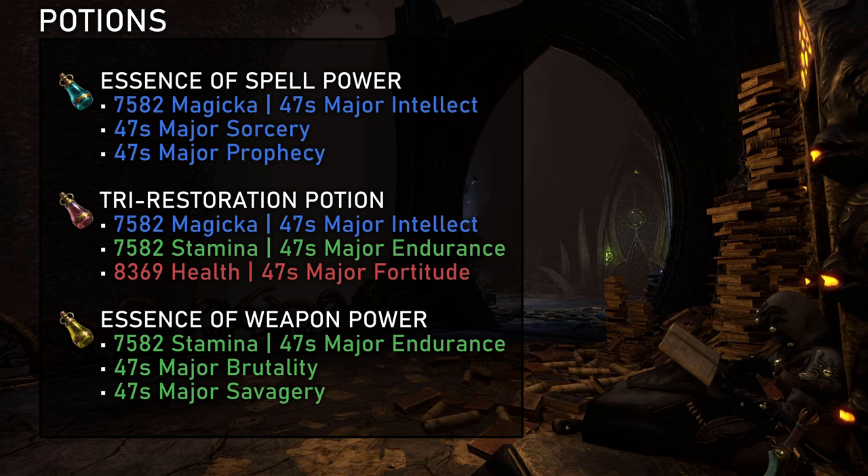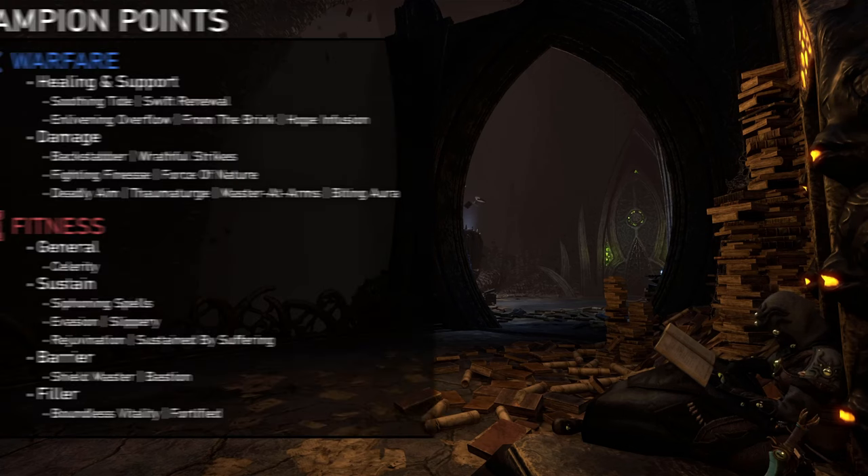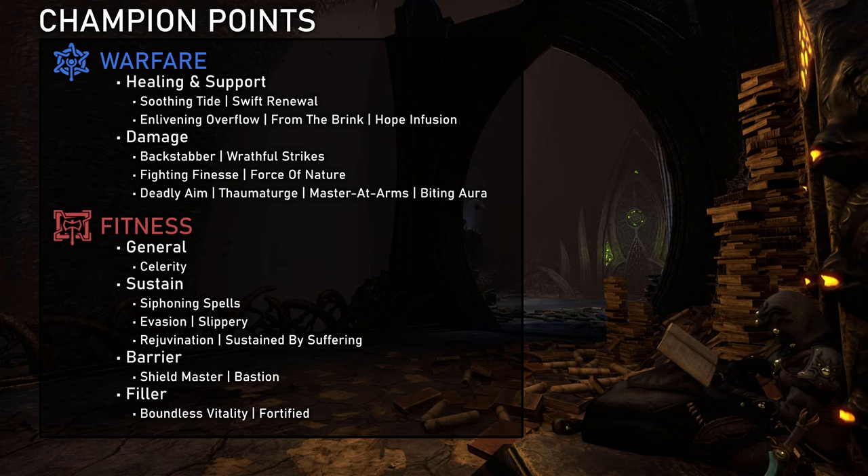The looted Essence of Magicka or Essence of Stamina potions are also totally usable in easier content — don't waste your gold on good potions when just farming sets. Moving on to champion points, the green CP mostly doesn't matter, but I do recommend Thief's Blessing to better keep up with the group in between fights. For the blue CP on a full healing build I generally recommend a split of two healing and two support or survivability nodes. For healing, Soothing Tide and Swift Renewal are usually most impactful. For the other two nodes I normally play Enlivening Overflow and From the Brink. In a trial group only one healer needs them, so you can additionally fit in Hope Infusion. When a build has a relevant damage component I often go straight for damage nodes — as a baseline I use Backstabber and Wrathful Strikes, Fighting Finesse if I need more critical damage, Force of Nature if I need more penetration, or some combination of Deadly Aim, Thaumaturge, Master at Arms, and Biting Aura depending on what damage types I have.